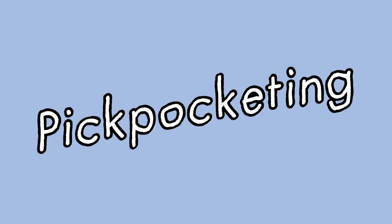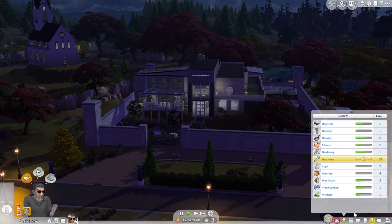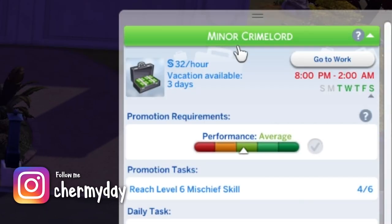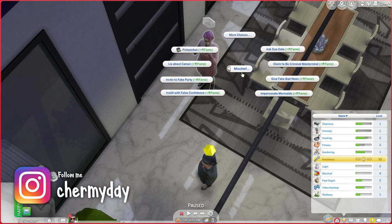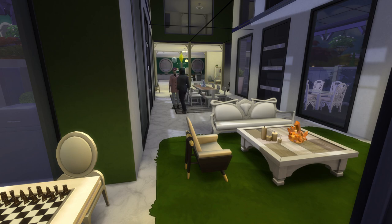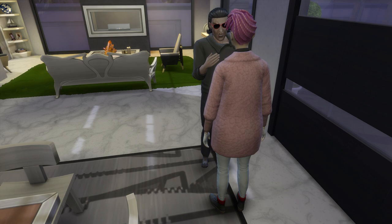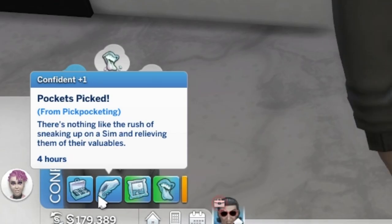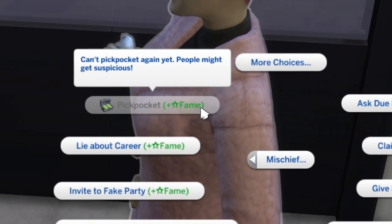If you like having evil or mean Sims, then this money-making method is for you. Your Sim must be at least level 4 of the mischief skill, and your Sim must be in the criminal career to be able to pickpocket another Sim. You'll need to introduce yourself and then try it out. Your Sim will give the other Sim a little hug, and as they hug, they grab a bit of money from the other Sim's back pocket. You won't be able to pickpocket for a little bit afterwards since somebody might get suspicious.